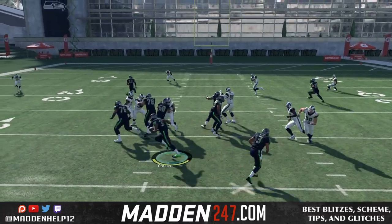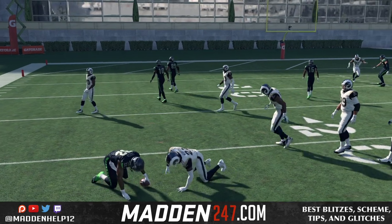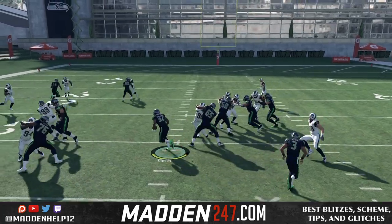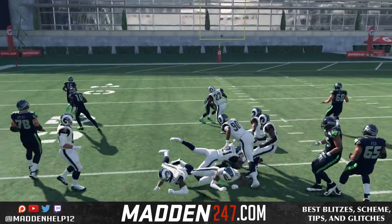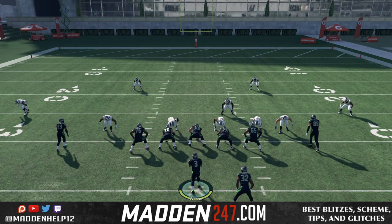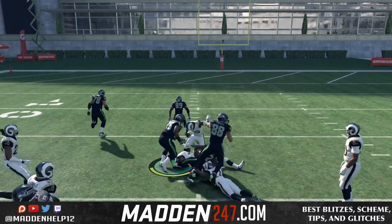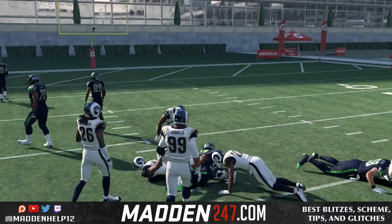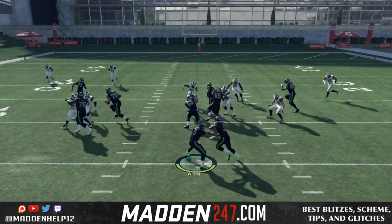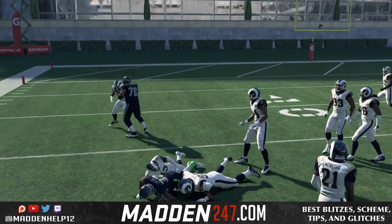Watch how the read option gives you great push, and what happens is you don't get instant block sheds. That's the key problem when you run basic inside zones — this automatic block shed. Look how we have Aaron Donald on the line, and watch how he gets pushed back and not instant block shed. Look at this great block, how he seals him. The block gets sealed, and it's not an instant block shed where he can shed left or shed right. It's one-on-one, and we're able to easily get past them.